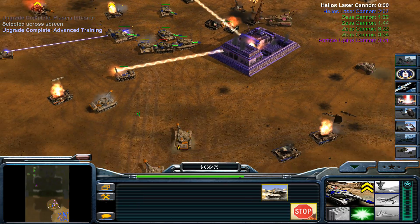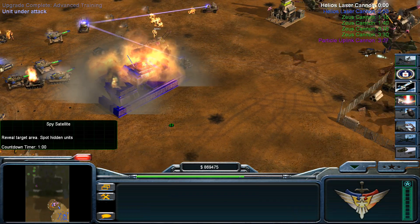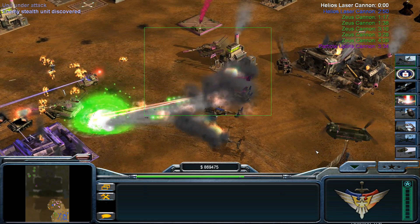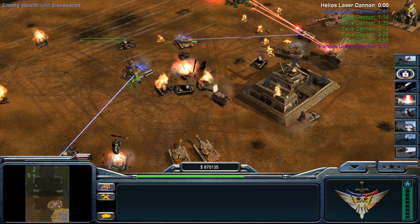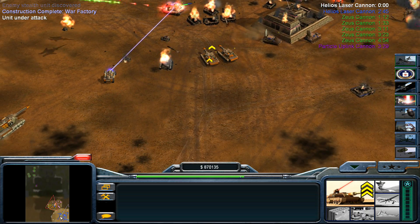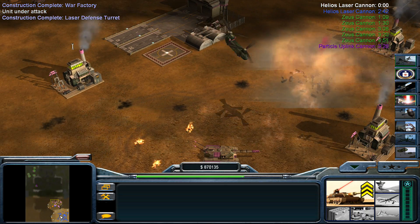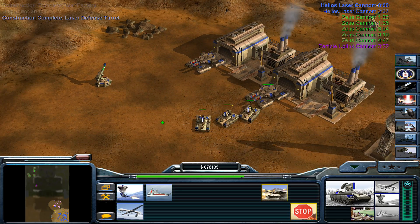This has taken bloody ages to take them out, just because they keep sending in more units. Other factions do. I just sacrificed all my walkers — as you do. Pink really should be dead by now. It's other people that are actually keeping him alive.